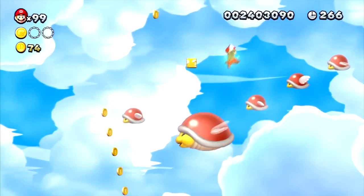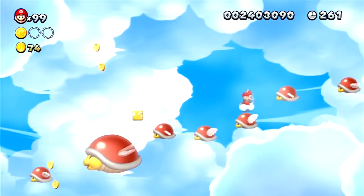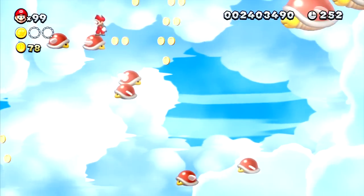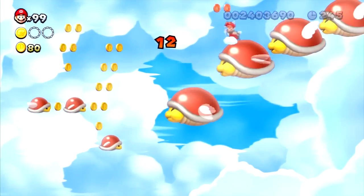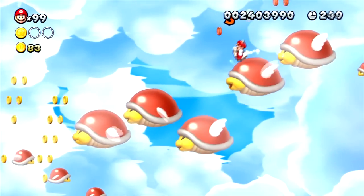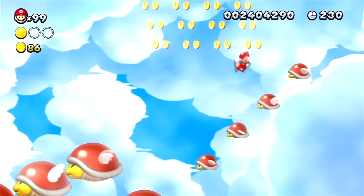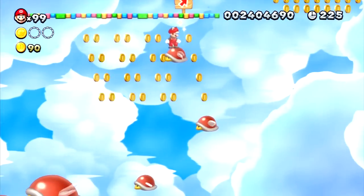Remember: the small parabeetles rise as you land on them, and the bigger parabeetles go down as you get on them — use them to your advantage to reach higher platforms. Right here I must have touched a ring and got the coins above. I'm trying my hardest not to fall, and I missed a 1-up — not that it matters since I get an extra life either way. I'm at 99 lives again.